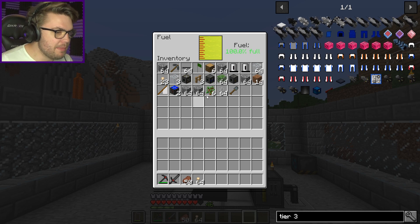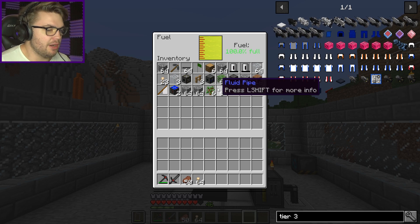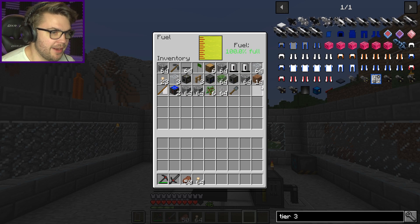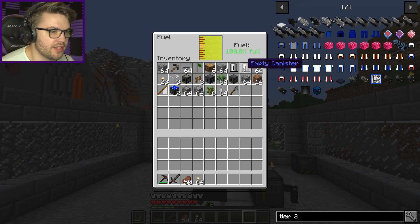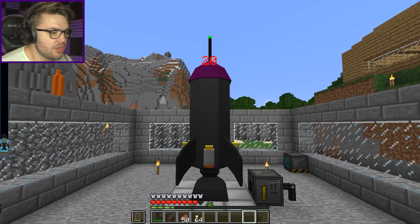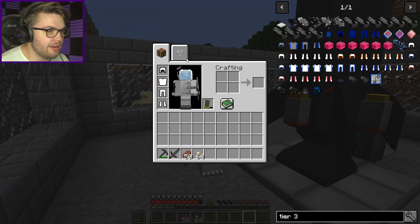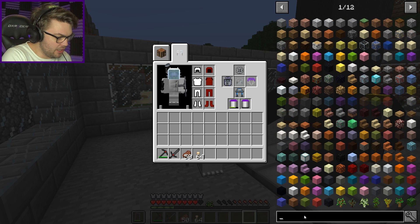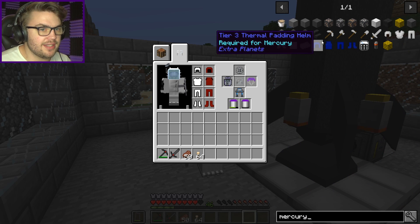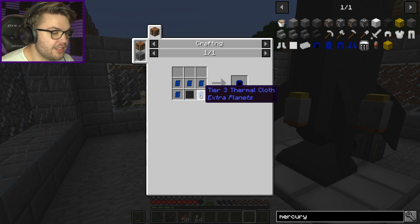A million years of daytime also means a million years of nighttime, so I might just make a generator while I'm at it — you never know when you might need some fossil fuel goodness. The only thing I don't have is better thermals. If I type 'Mercury' in here, you can see it's required for Mercury — T3 thermal padding. So I need to make compressed dash cloth.